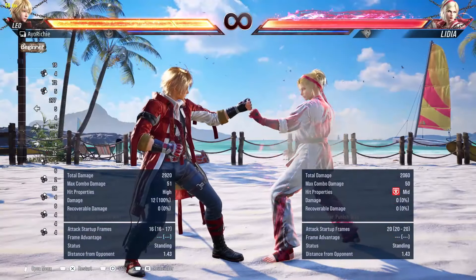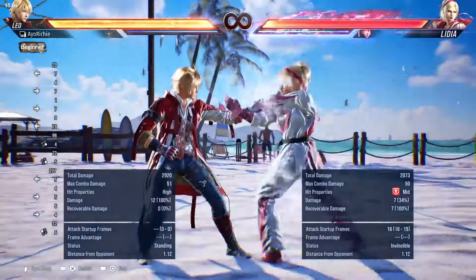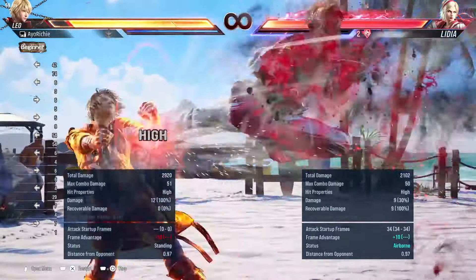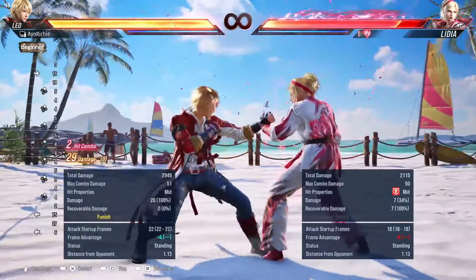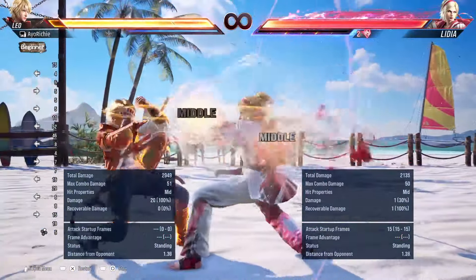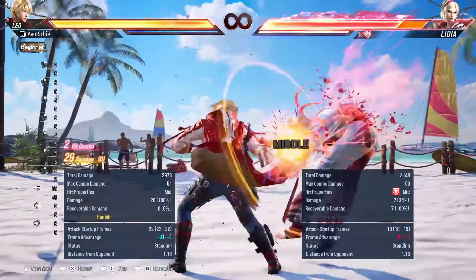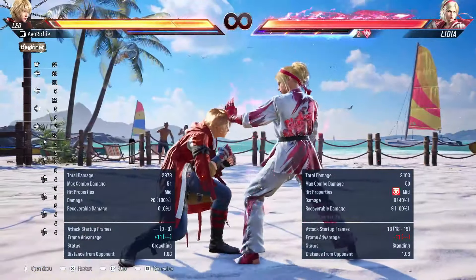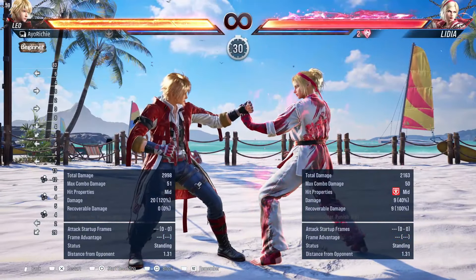I'm going to go into the next move — it is 11 frames as a punish just so you can see. This situation is a mix-up where there's a high unblockable and a mid that's minus 11. If we block the mid, i11 punish — I've shown you the scenarios available at minus 11. If you basically guess right, you punish easy. If they go for the high and you duck, go for the launch always.